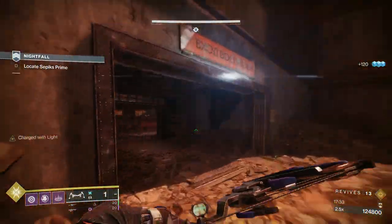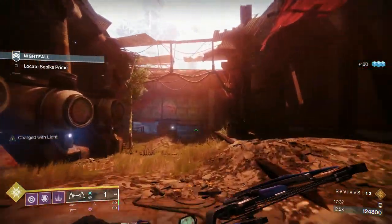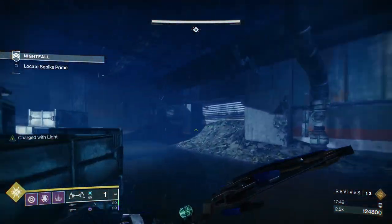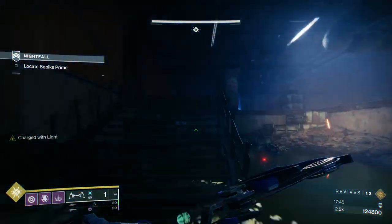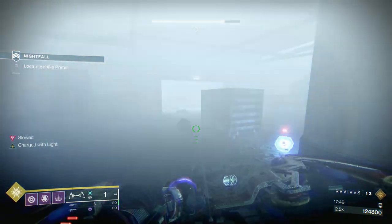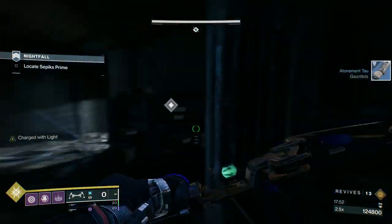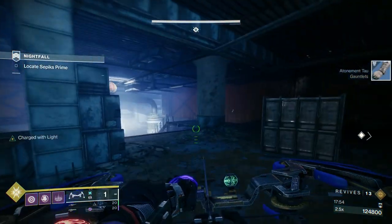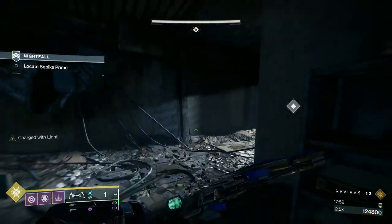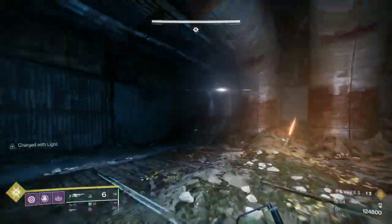Don't take any chances. The biggest problem I feel — and especially because some of the people I play with don't do GMs unless they're playing with me — they're just used to the way strikes work, right up to Hero Nightfalls. GMs don't work like that. It's the same area, but the strategy and approach is different. Just don't take any chances. Be ultra careful.